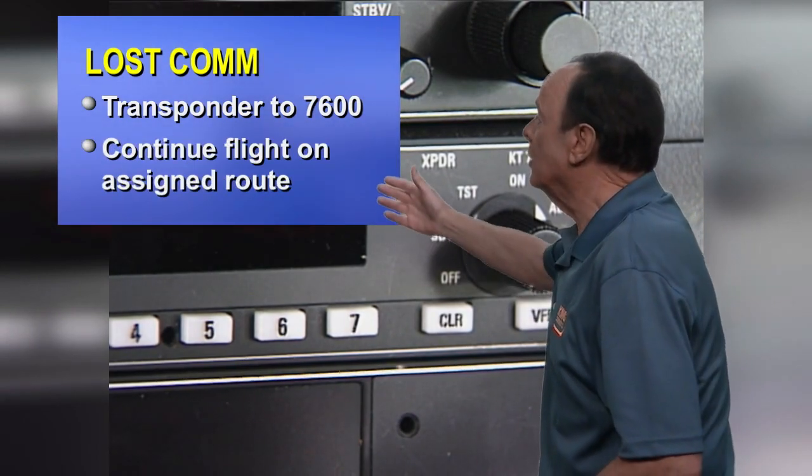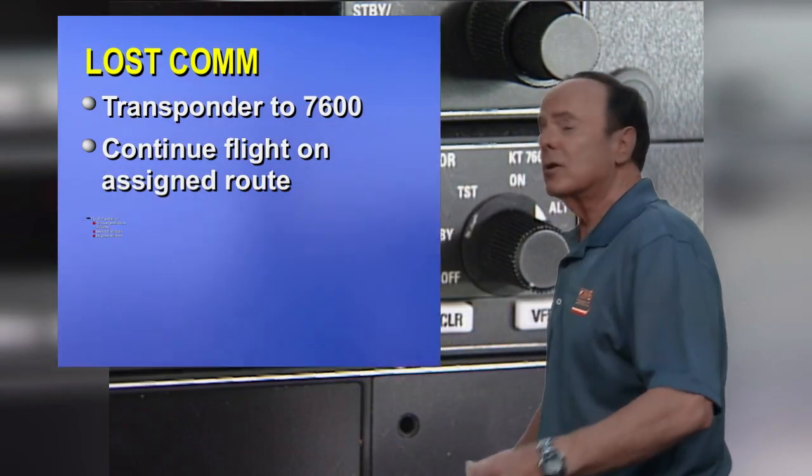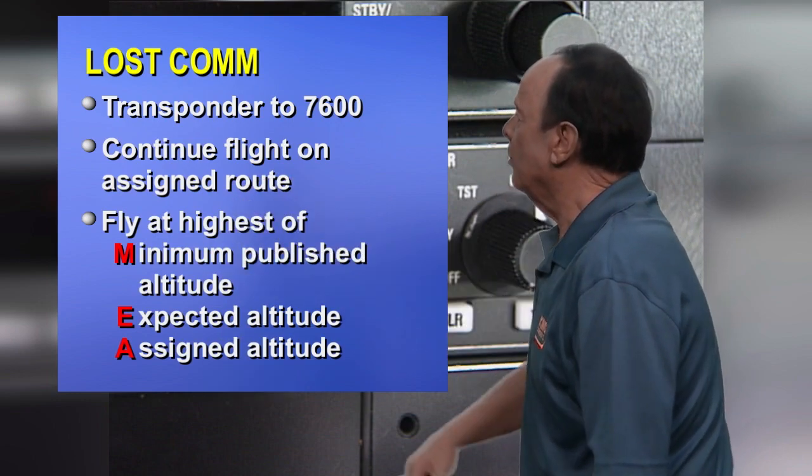After that, you continue flying on your assigned route — just keep going where you're going to go. And as far as altitudes are concerned, you'll remember the MEA acronym, which will help you out.